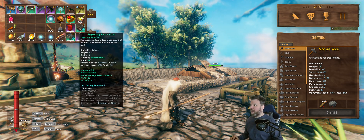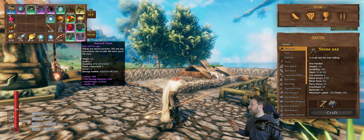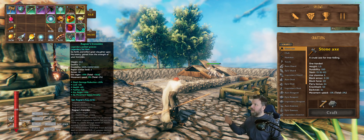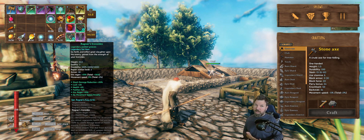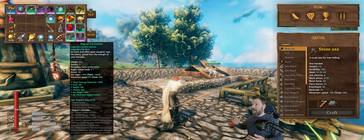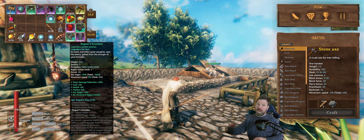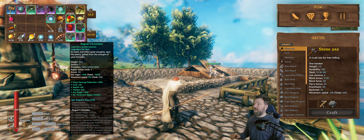Other bonuses I like: feather fall, particularly on pants. These greaves, for example, have feather fall on them — just like the cloak you can craft in the Mistlands. I had copper pants that I wore all the way until I was in the plains because being able to jump off a mountain and cruise down to the bottom to get away from wolves or stone golems is pretty amazing. I kept those pants even though I could obviously craft better ones.